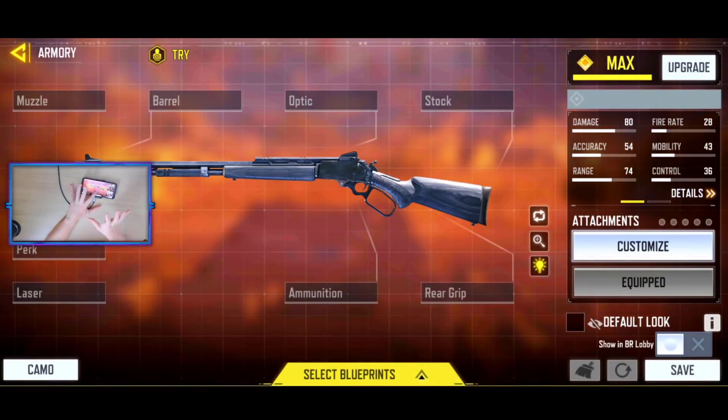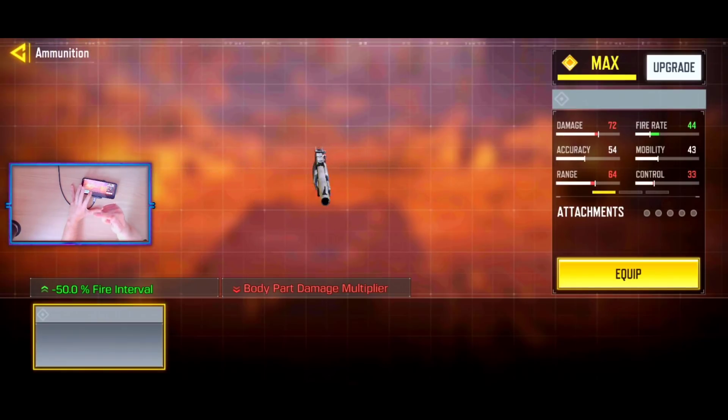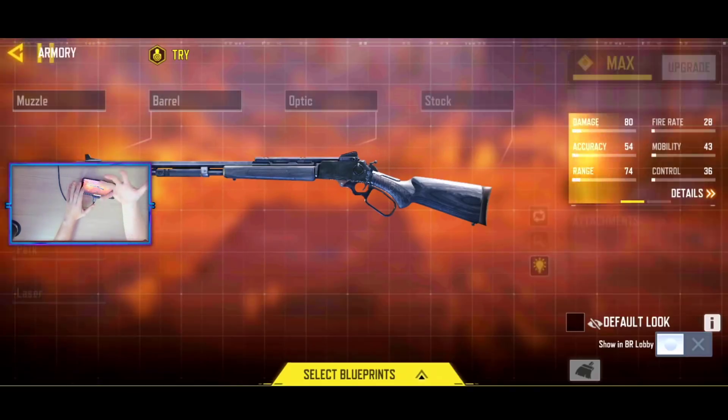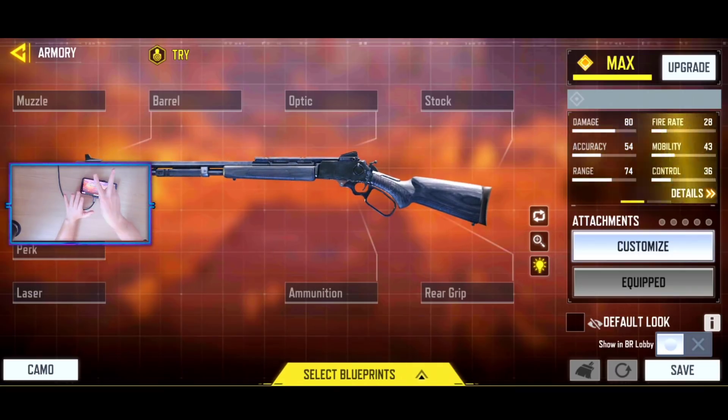I'd probably say the most interesting attachment for this weapon is probably the ammunition and then the firing interval, but then again it will also affect the multiplier there. So I don't know how useful that's going to be, but I think I might whip up two variants — one that's fully customizable and then maybe one default. And then we can hop in game.